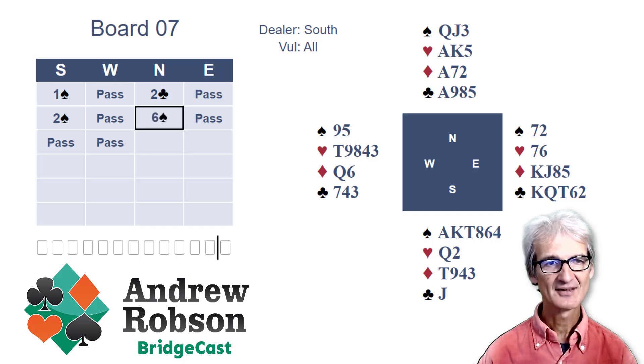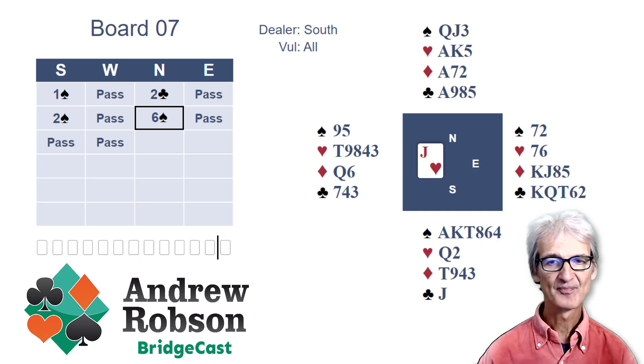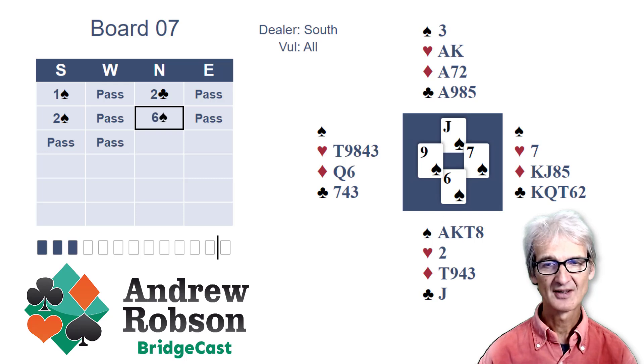West is leading the Jack of hearts. Down comes dummy — it's a good dummy but declarer wishes they were in game, preferably three no trumps. It looks like eleven top tricks in either contract but no twelfth trick. To make a twelfth trick, declarer has to hope that one opponent has length in both diamonds and clubs. That opponent, as you'll see, is East. You can always make six spades on any lead — bizarrely.